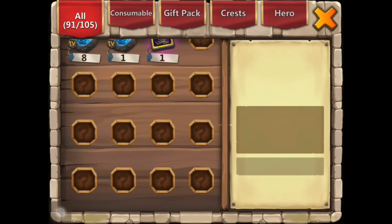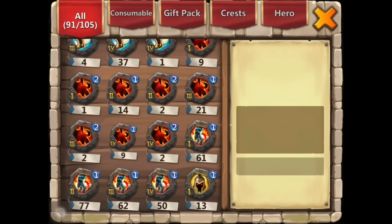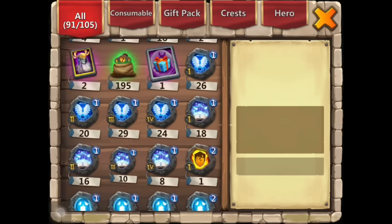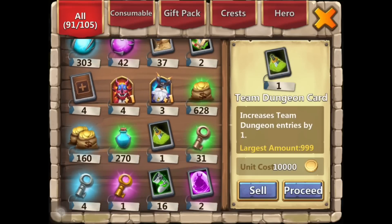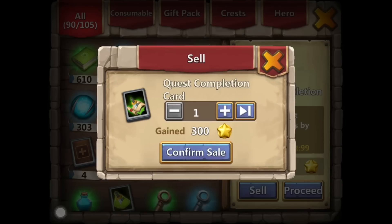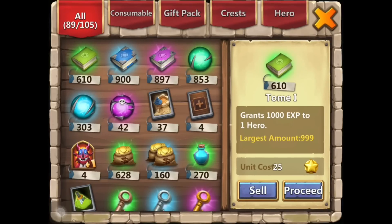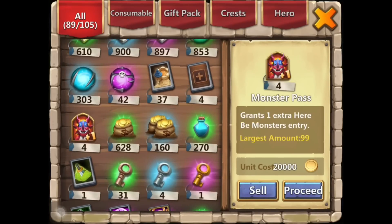Let's see if he's got space - yeah, we can get rid of some things here. We're gonna quick sell these quest items - they're just terrible. Wow, look at the books he gets. I hope I get him a new hero. Okay, we're gonna stick with that for now.